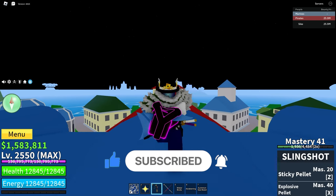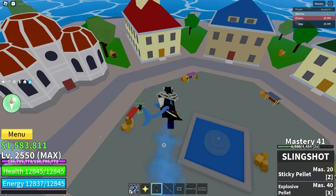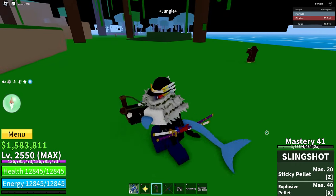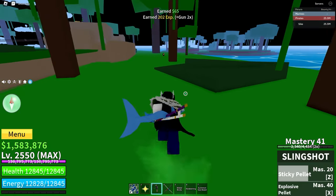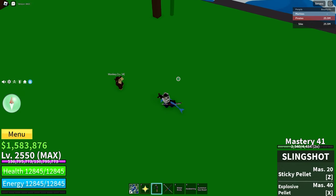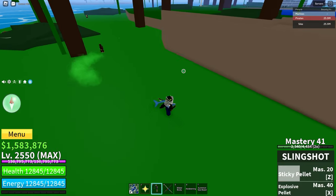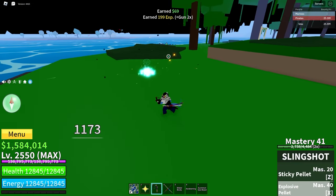C1. Slingshot. The slingshot can be bought from the weapons dealer for $5,000. The weapons dealer is in the main island. It has two moves. The first is Sticky Pellet — you press C, it explodes, and whatever's in that area won't be able to go very far from it. It gets stuck and then unstuck about a second later. This can be good if you've got knockback moves. The second ability is Explosive Pellet, which is just an explosion.